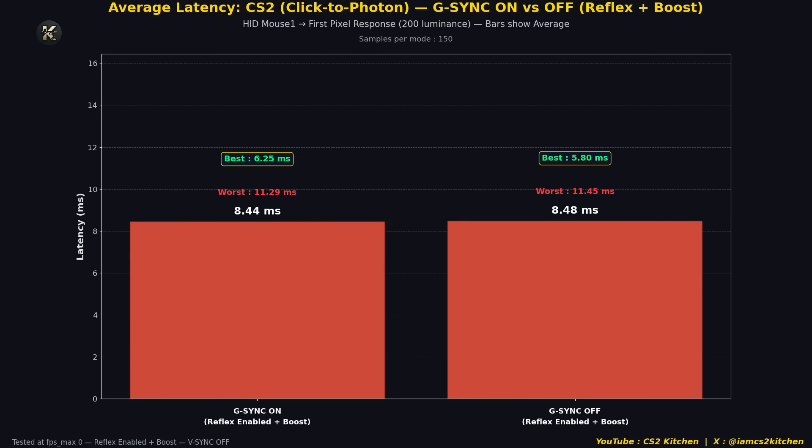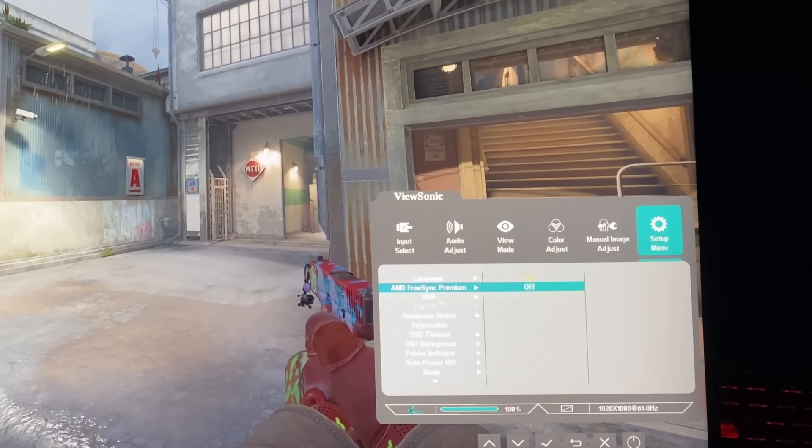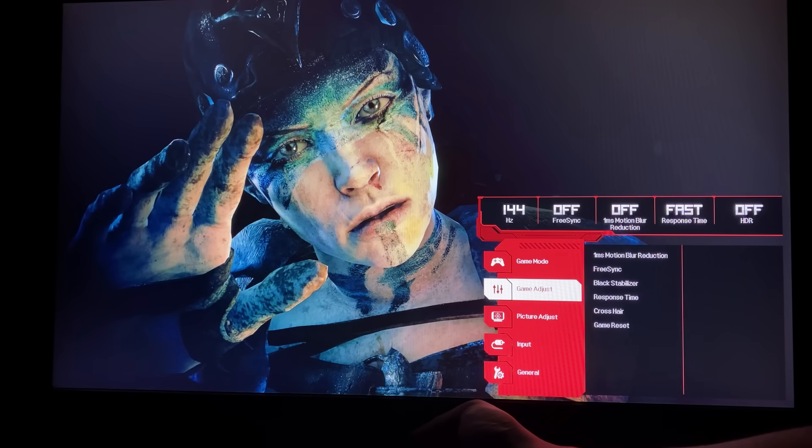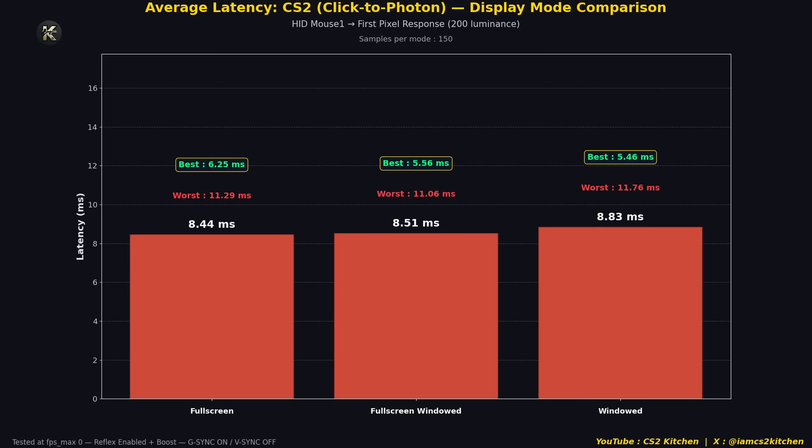You can use G-Sync — it's really good when your FPS goes down. By G-Sync I also mean FreeSync, FreeSync Premium, or whatever variable refresh rate technology you have — you can enable it. Testing at 150 FPS: Reflex enabled plus boost with FPS max 150, and no-Reflex with an NVCP cap of 150. Again, we see an increase in input latency with the no-Reflex + NVCP cap combination, so I cannot recommend that setup.